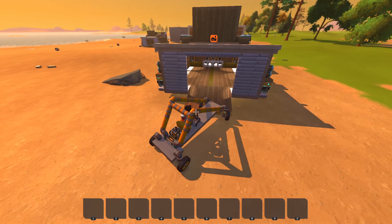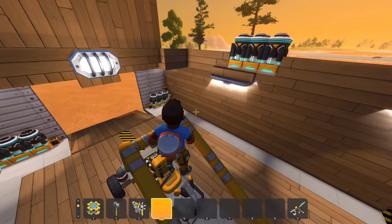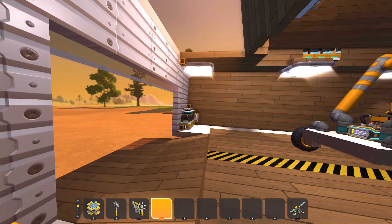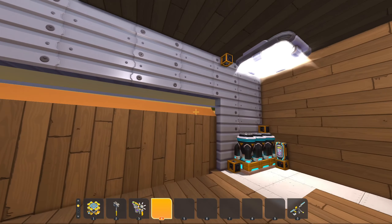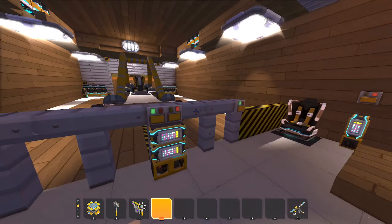Let's roll on up and see — boom, we're in. Now all we've got to do is hit this button right here that will lock up the back. You can see — boom, we're locked in. I was a little bit off-center — there we go, just smack it with the hammer, it's fine.